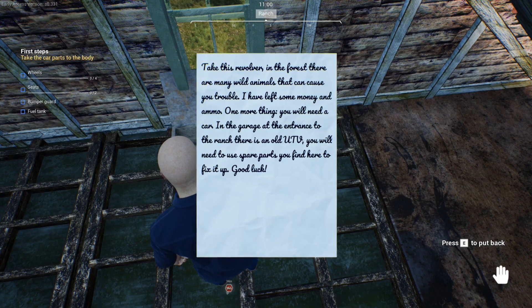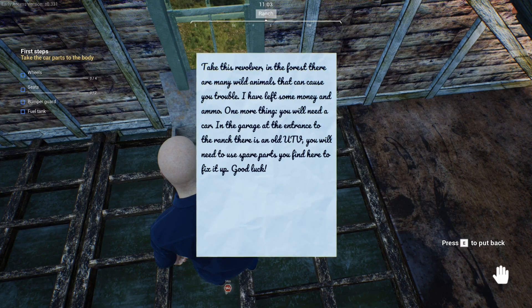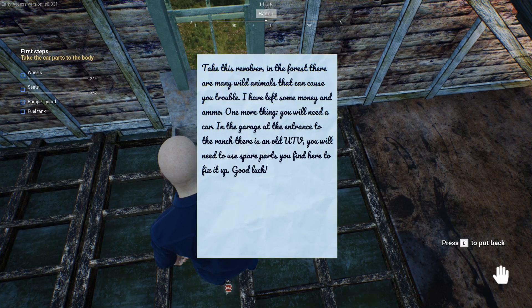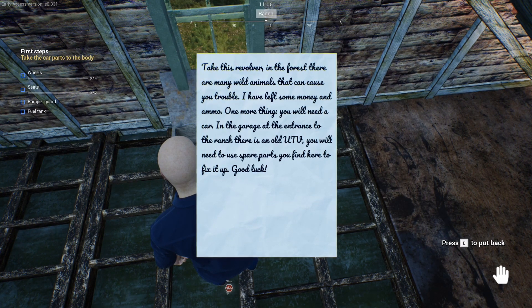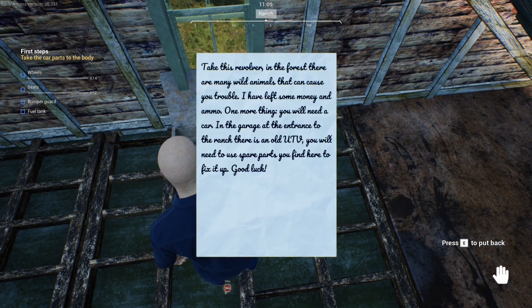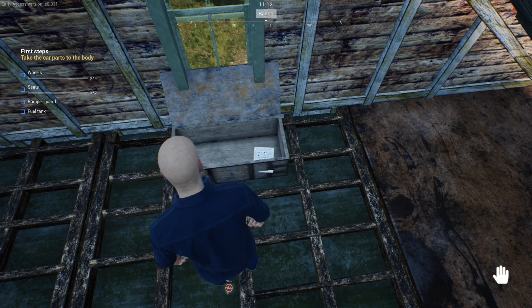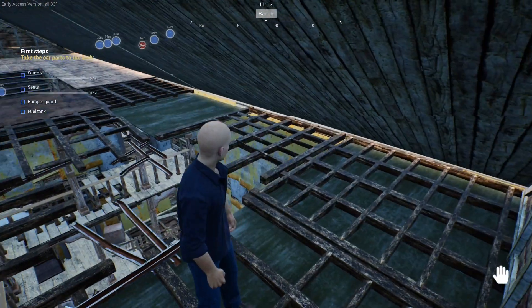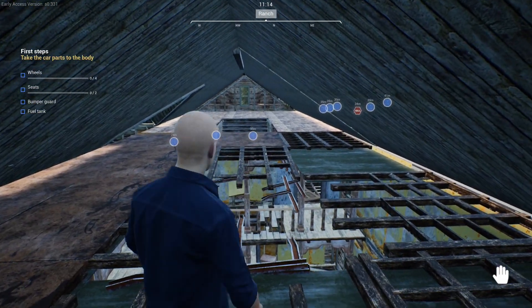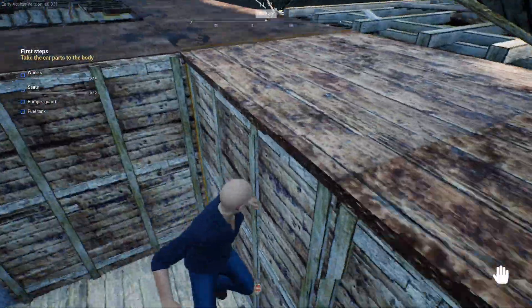'One more thing — you will need a car. In the garage at the entrance to the ranch there is an old UTV. You will need to use spare parts you find here to fix it up. Good luck.' Thank you, grandfather, whose name I do not know. Back to my jumping skills — yes!